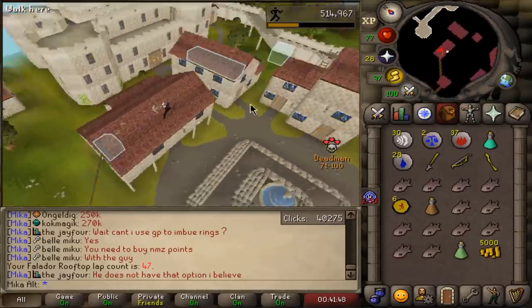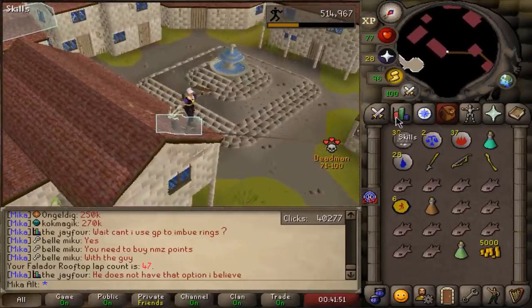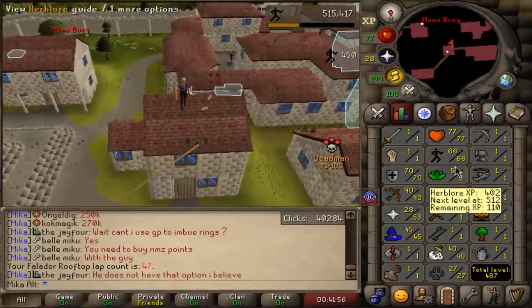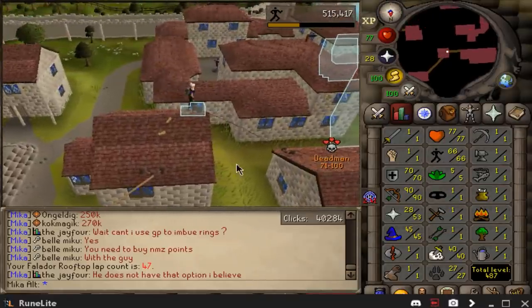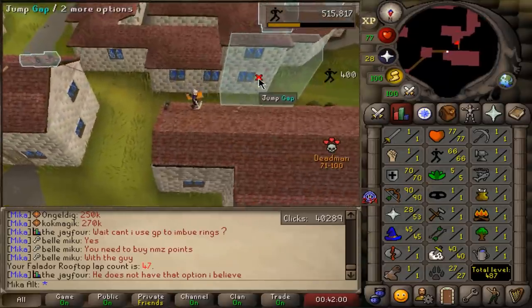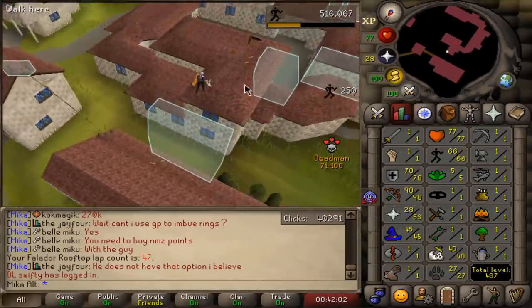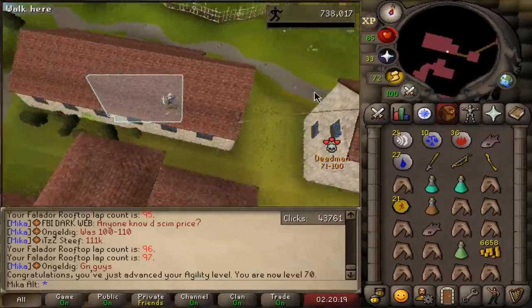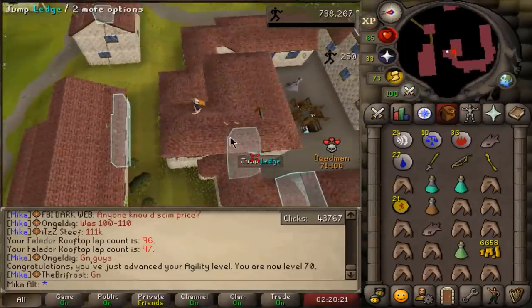So while I'm just chopping trees, relaxing, waiting for tomorrow, it is time to fully prepare our alternate account. These are the stats at the moment. I showed it a little bit earlier, and I'm currently getting 70 agility — that is going to be used to access the room in Godwars dungeon. It is basically a requirement. 70 agility on an alt account. Now I need to do some questing, and I also need to get ecumenical keys.